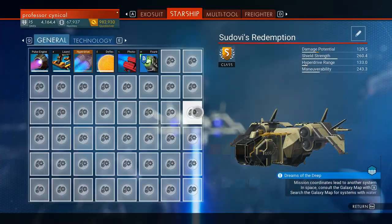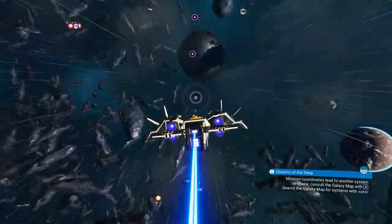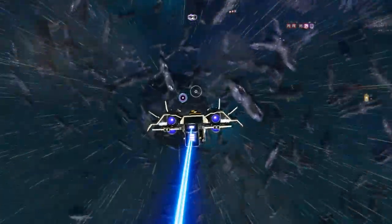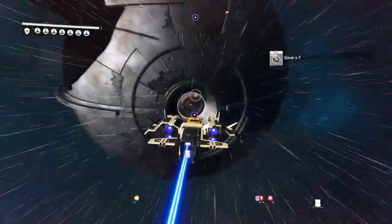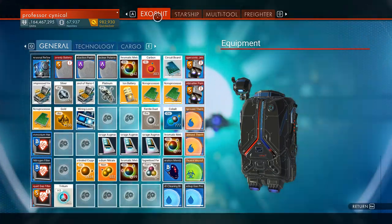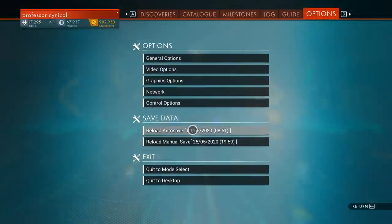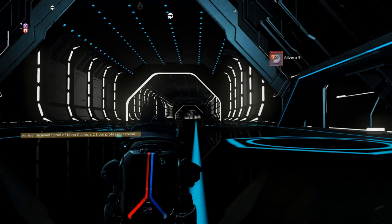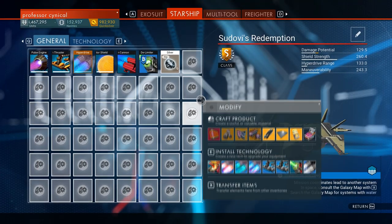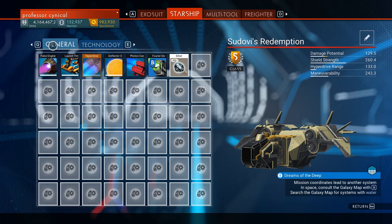Looking back before we complete the glitch: everything is completely unlocked, it's an S class, and I've only spent about 60,000 units. Now we need to do a flyby. A flyby is where you go into the anomaly with an item ready to transfer. Once you're flying through and you find someone, transfer the item over and then reload your save. If you don't get someone on the first try, fly back out straight away without getting out of your ship and do it again.